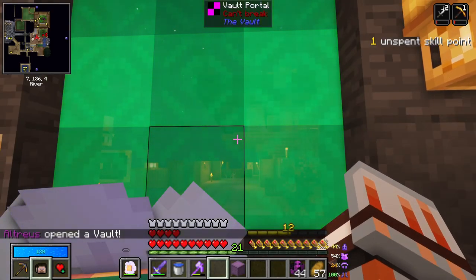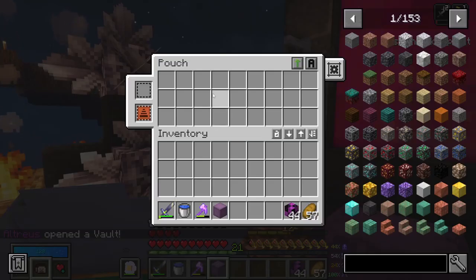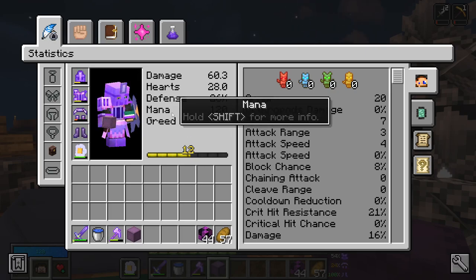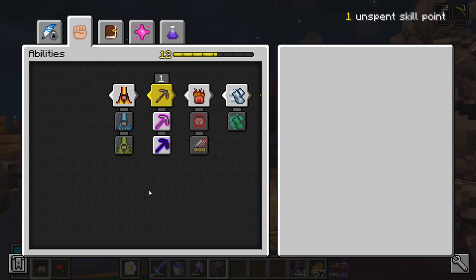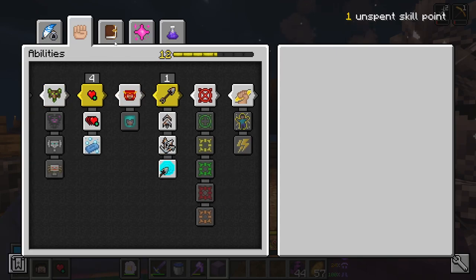I think I'm going to continue without a vault compass. How are we doing on pouch? Still need to make this. I think that was a steal. And of course we have an unspent skill point which I can't spend right now. Very tempted to upgrade my javelin, actually.